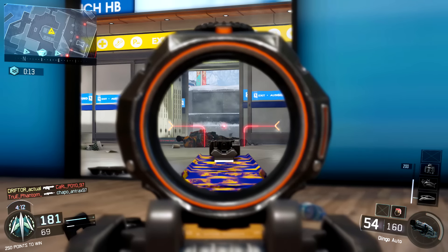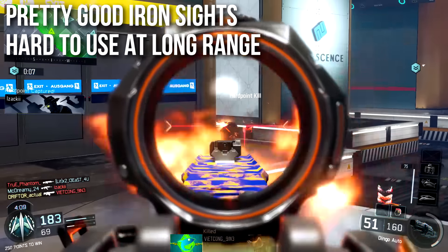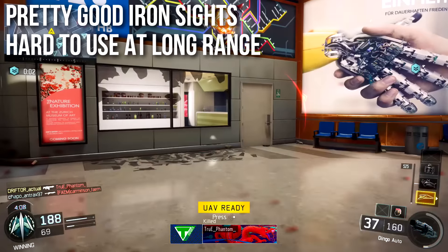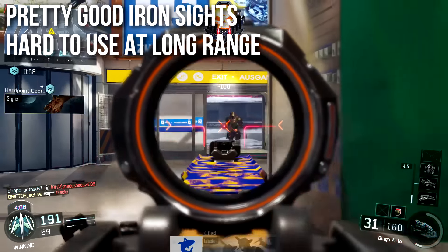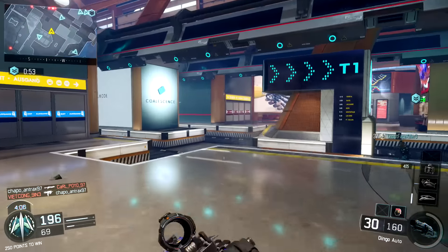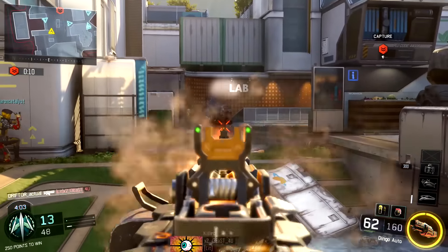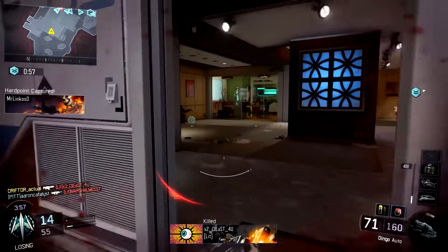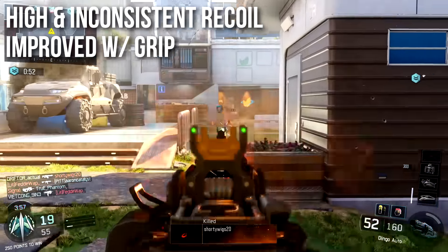This is the highest magazine count in the game, except for maybe something like the Scythe. Generally speaking, I would probably run Fast Mags before Extended Mags, and I don't think either one are really that necessary. The iron sights I'm going to classify as being pretty good — they're open, they're clear, they're easy to use, and very easy to use for close and medium range, which is where I'm going to recommend you use this weapon. Unfortunately, they're very hard to use at long range. If you're going to use it at long range, go for optics, though that's not necessarily going to be my recommended class for this weapon.